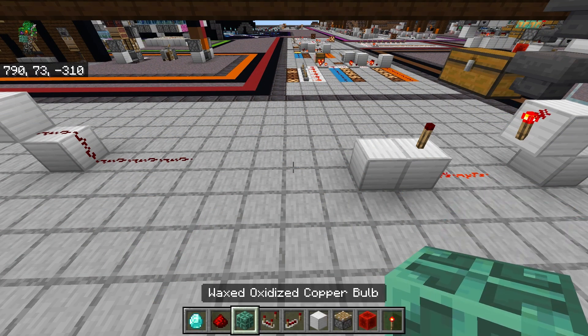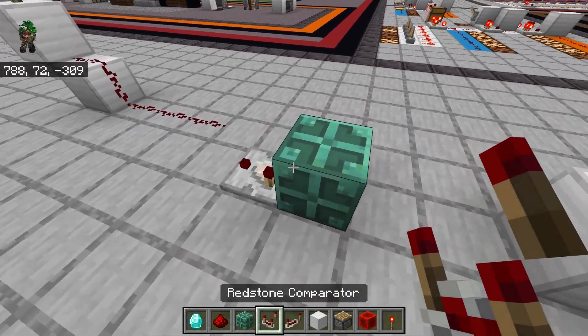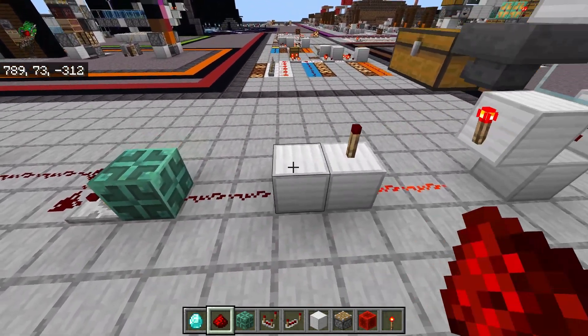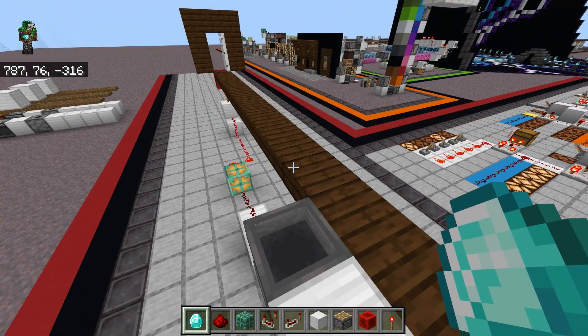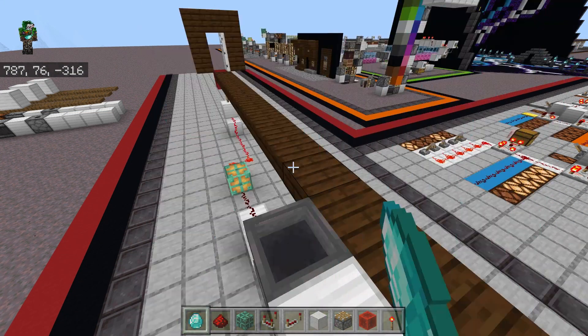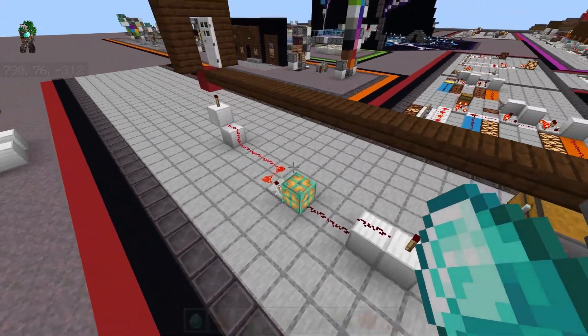Maybe we don't want a time limit for you to make it through the door, so we can replace the extender with a T-flop. Remember that the T in a T-flop stands for toggle. So now we are toggling the door between open and closed. If we insert multiple payments, the door will continue to toggle between open and closed.